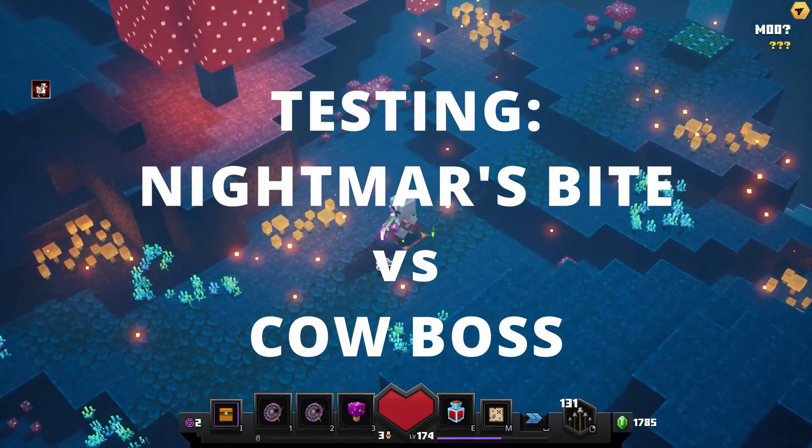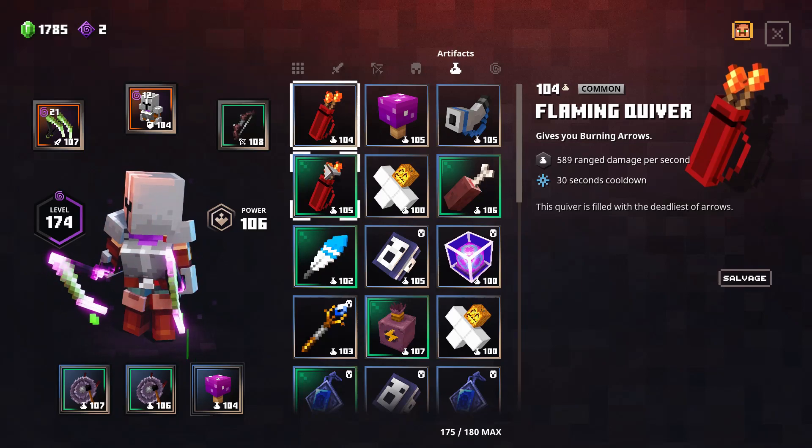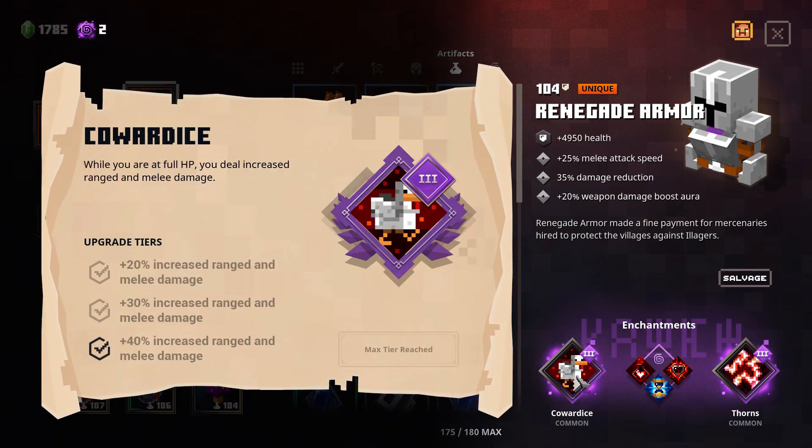Hello everyone. In this video we are going to test out a different setup in Minecraft Dungeons. We are finally facing the Kaur boss. What I have is Renegade with Kaur dice, which we expect to increase melee damage — which I need because I am using a melee weapon — and Thorns.